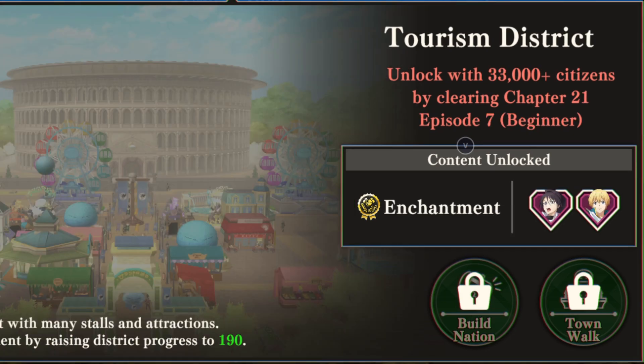Next we have the Tourism District, which just came out a couple months ago for the Season 3 anime. It needs 33,000 citizens and needs you to clear Chapter 21, Episode 7 at Beginner difficulty. It unlocks Gear Enchantment, which is super huge — it's a lot of extra power on all of your gear, so I think it's the second most impactful place as far as gameplay is concerned. Ingracia beats it by just having a whole ranked and unranked section of Valor Cup. Enchantment is a lot of raw power to your weapons and gear, and it also unlocks the ability to have conversations with Hinata and Masayuki.